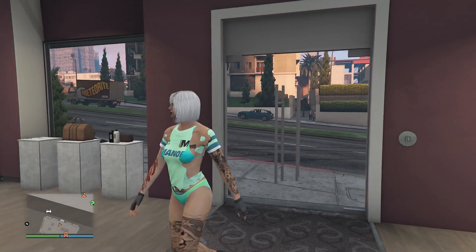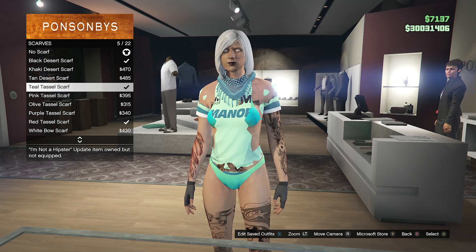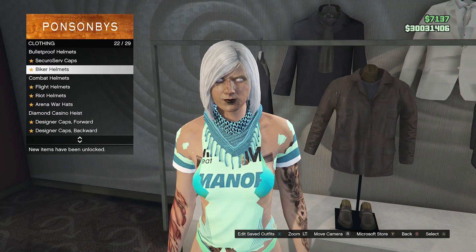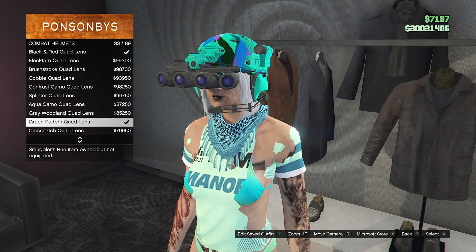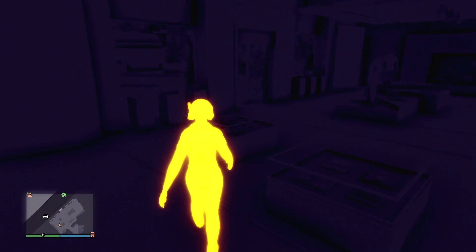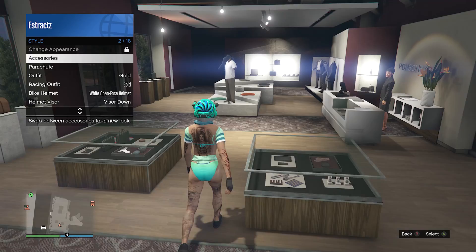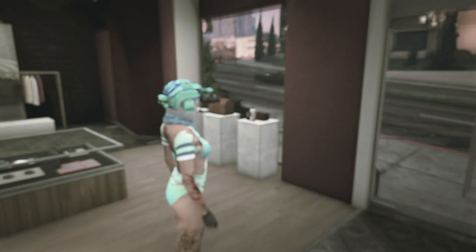Now head over to a clothing store to finish the second-to-last part of the outfit. When you get to the clothing store, walk over to your accessories, scroll down to scarves which will be on slot 4, and equip the till tassel scarf on slot 5. Once done, back out of accessories, head over to your hats, scroll down to combat helmets which will be on slot 23, and scroll down until you find the green pattern quad lens on slot 33 — equip it. If thermal comes on, pull up your interaction menu, go to style, go to accessories, then on your helmets press X on Xbox or square on PlayStation to deactivate it.